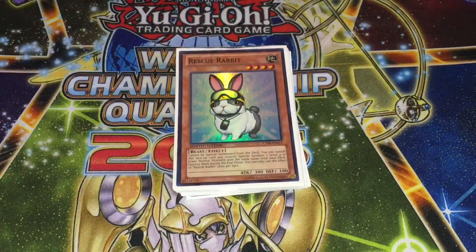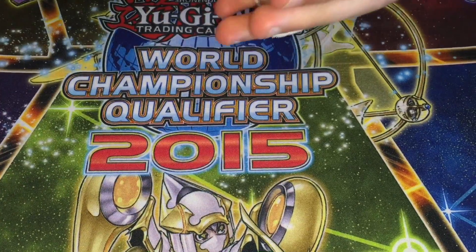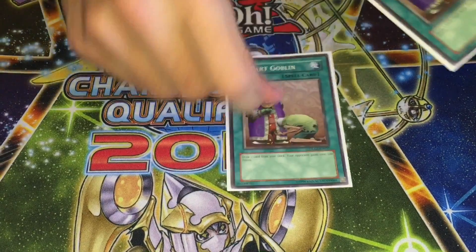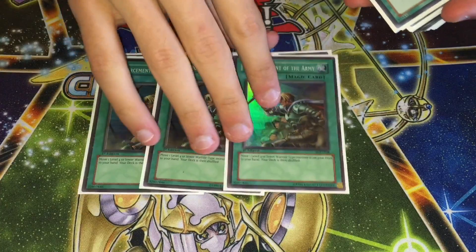Turn one Rabbit is just insane with this deck — people make you go first. The last monster is one Thunder King, just to shout out Nekroz Tellers, and sometimes Clifforts depending on what they have. For spells, running three Upstarts and three Reinforcement of the Army — I tried to make this deck as budget as possible.